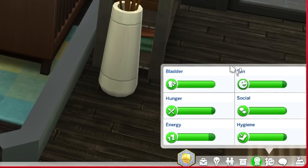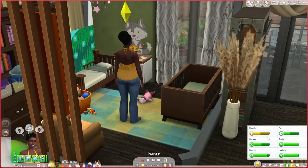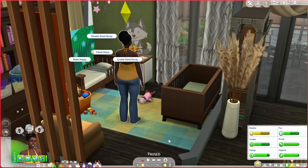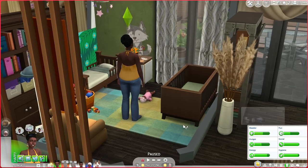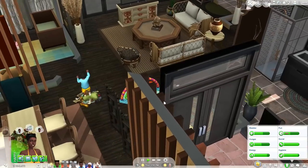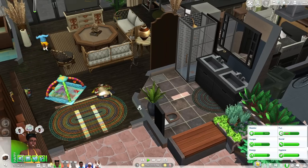The UI Cheats Extension mod is what allows me to drag and drop my needs. I do this a lot in my LPs when things get too hectic, and I'll always get a comment asking how I just dragged the needs. It's so much simpler than typing in testingcheats on, shift-clicking on the sim, and cheating up their needs. Maybe you just want to cheat it up a little bit to give yourself more time to satisfy that need, rather than fully cheating.